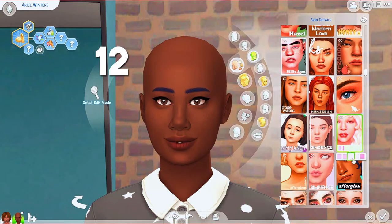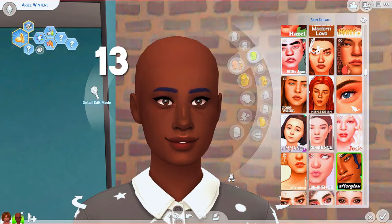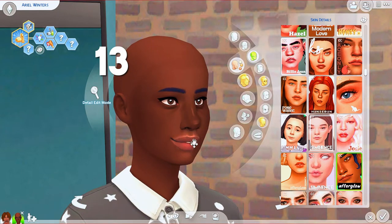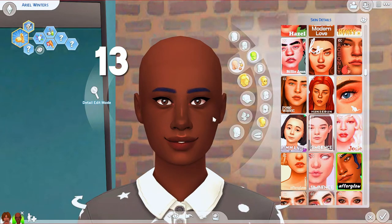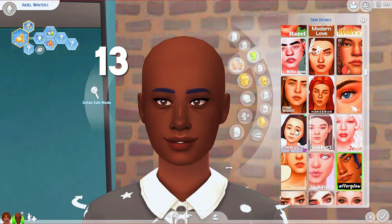Afterglow is one I tend not to use as a standalone overlay — it stacks really well with other overlays instead. I like it specifically for the highlighting on the nose and around the mouth area, and even more for the eye bag area. I might use it when I want that highlighting and deeper eye bags, then stack it with something else. It does have a few swatches: one gives a slightly different cheek shape, another gives deeper eye bags.